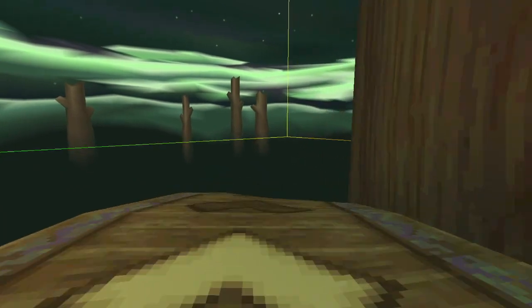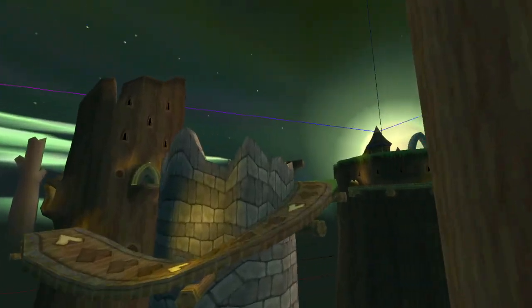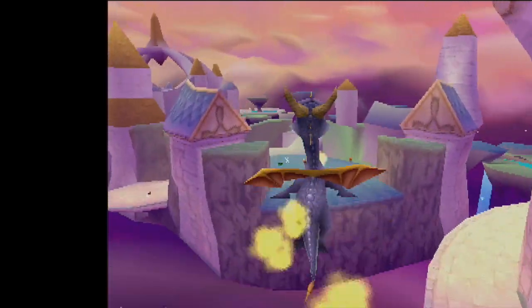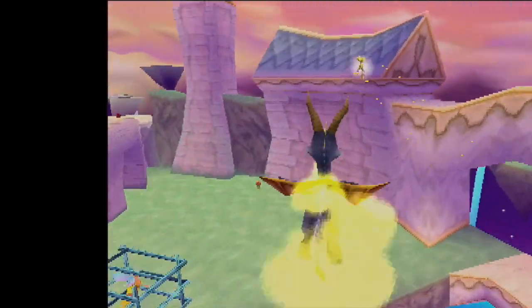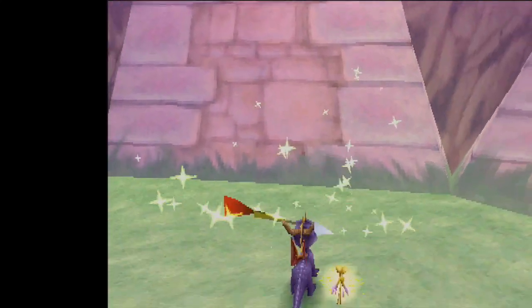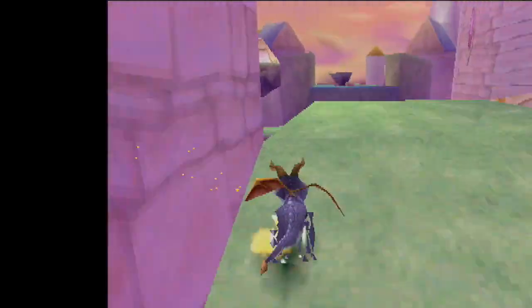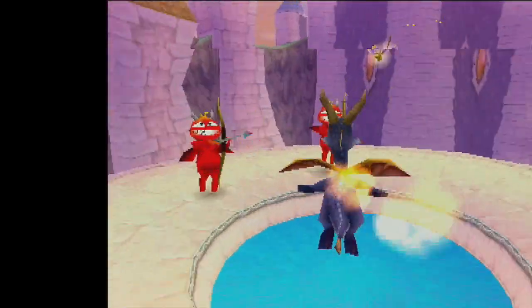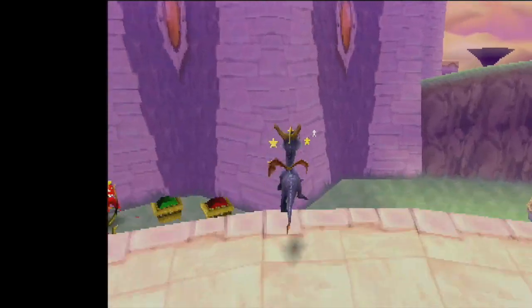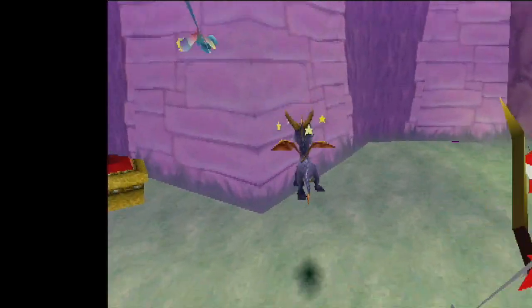One curiosity about supercharged ramps is that they preserve Spyro's momentum if he were to move into a neutral state. This means that bonking against a wall, not moving, and then getting hit by an enemy will result in a crazy hit that pushes you super far away. Similarly, if you land in lava while supercharging and then press X to jump out, you'll notice Spyro has an extra long jump out of the water because he has so much momentum preserved already.